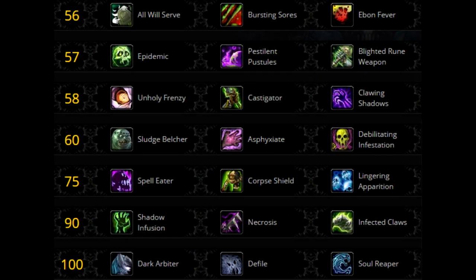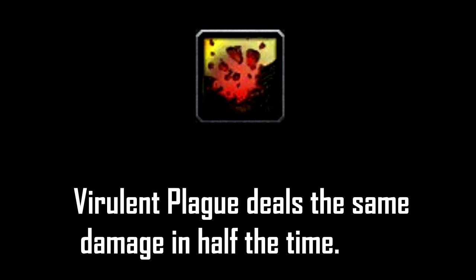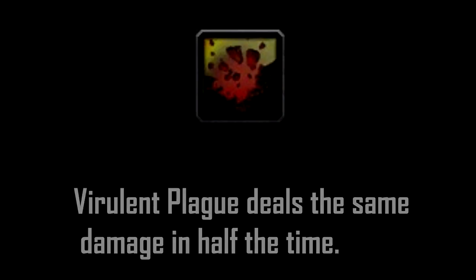Let's get through the talents. Tier 1, level 56 talent — you want to go with Ebon Fever. The second choice is Bursting Sores, but only if the fight is going to last one minute or less in combination with Blighted Rune Weapon and Infected Claws. If you're not going to be switching talents, stick to Ebon Fever.